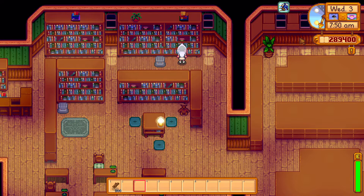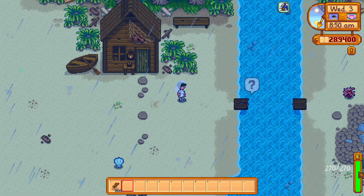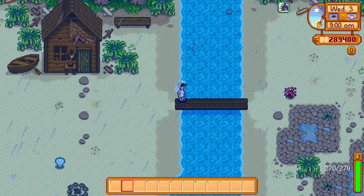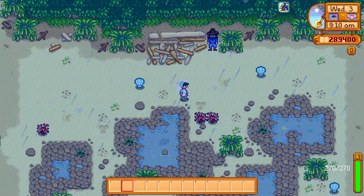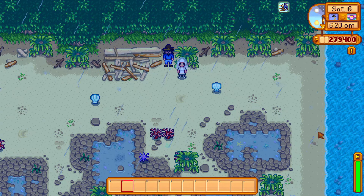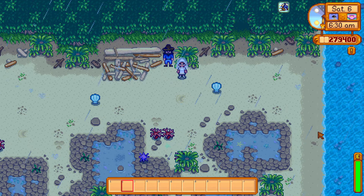So that should help point you in the right direction to find the pendant. If you want to avoid the spoilers, now is the time to click off the video. In order to obtain your mermaid's pendant, you'll first have to repair the bridge on the beach with 300 wood. This unlocks the tide pool area. The old mariner hangs out here on rainy days before 7 p.m. in any season. Even though it doesn't technically rain in the winter, you can get him to spawn by using a rain totem — then he'll be there the following day.